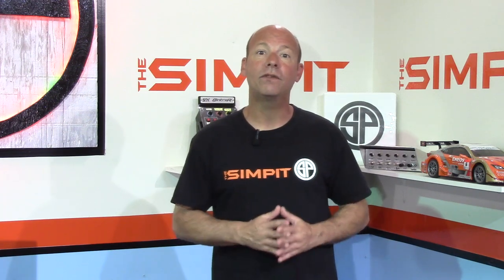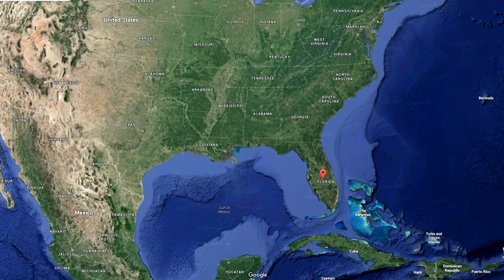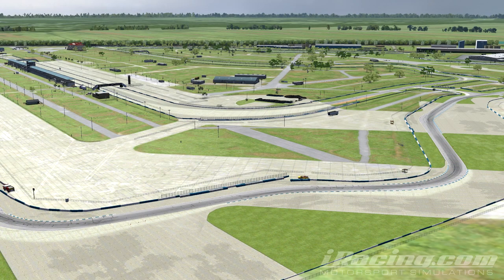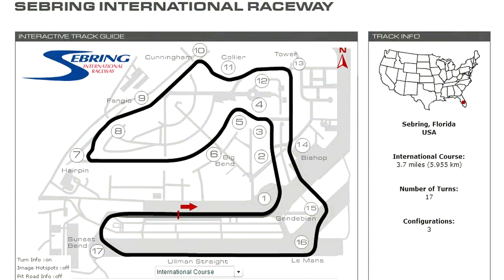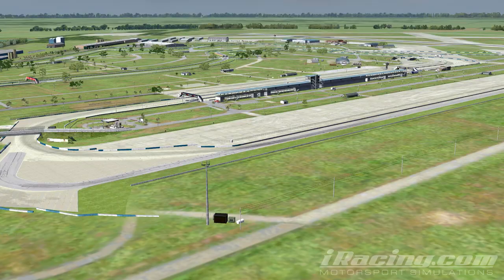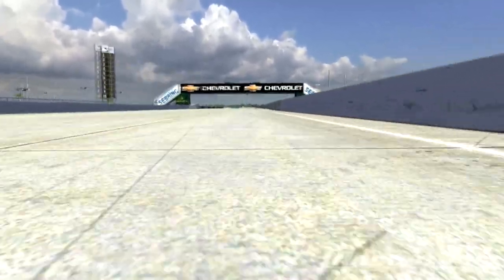For our first installment we're going to focus on Sebring. Sebring International Raceway dates back to 1950 and resides in Sebring, Florida, United States. It is one of the oldest constantly running tracks in America. The track was built upon an airfield and that explains its flat surface and long straights. Sebring in its full international configuration is a 17-turn, 3.7-mile or 5.95-kilometer road course that is known for being extremely bumpy, making handling the flat corners even more difficult.